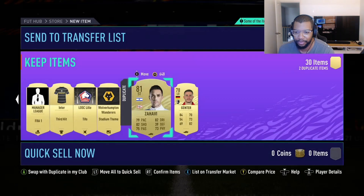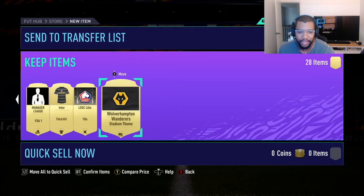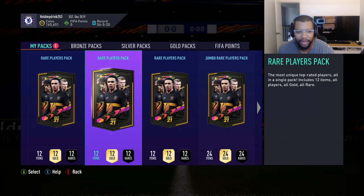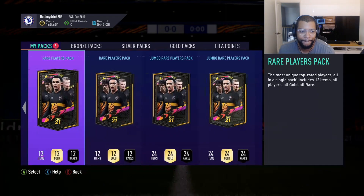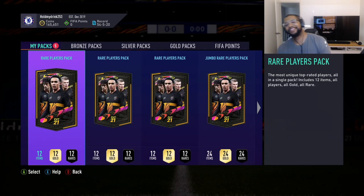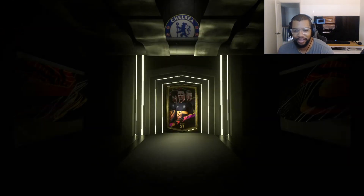And a shadow chemistry style - these have been pretty good packs so far, I'm not complaining. Zahavi - just got him tradable, yeah. Gunter - tradable too. Look at that. Okay, five packs left - three rare players, two jumbos. Come on, good walkouts - surprise me with an icon or ones to watch or something, you know, make the grind worth it.